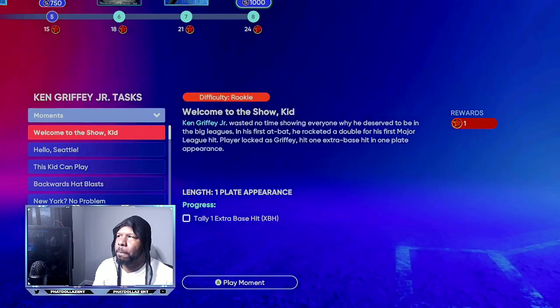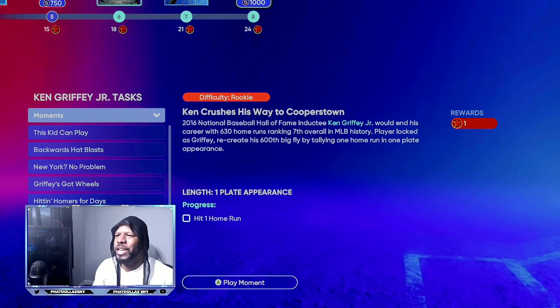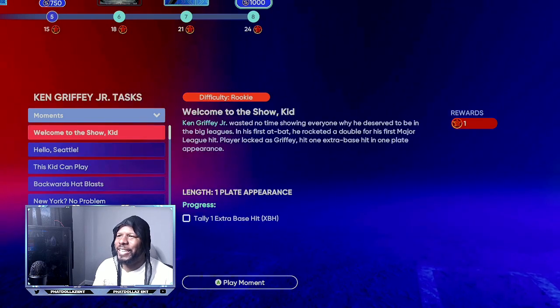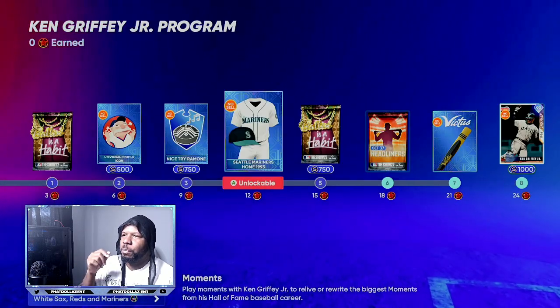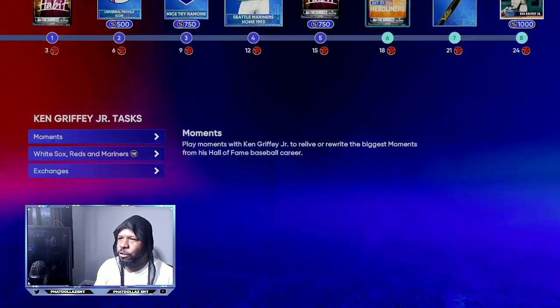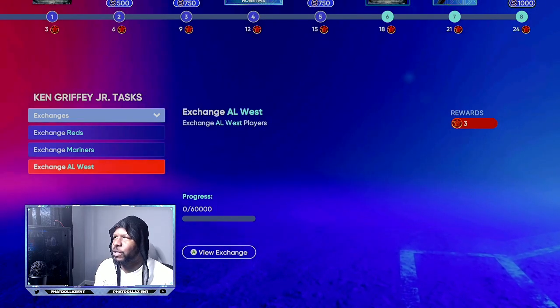First, you're going to go through the moments. The moments are going to give you one point each — that's one through ten — giving you 10 points total. That right there is going to put you right before the Seattle Mariners jersey.